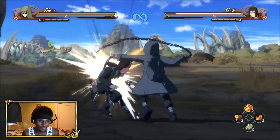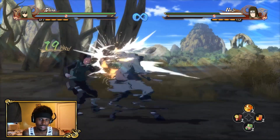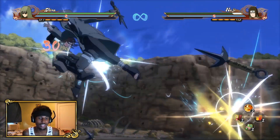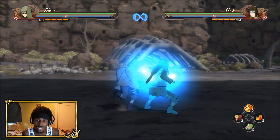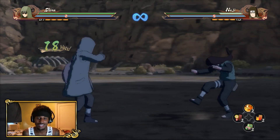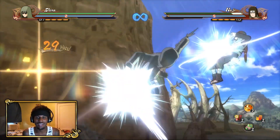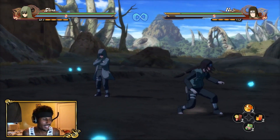Now we got down, down. This is a straight up down combo right here. I like how he throws the bugs out. Look how much damage this combo does — that's ridiculous. And he throws crabs at you. That's rude, why you gotta be so rude?